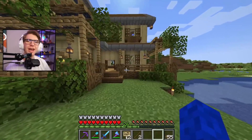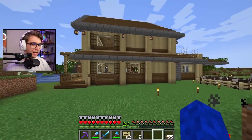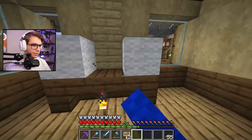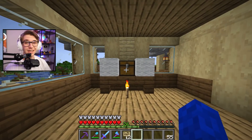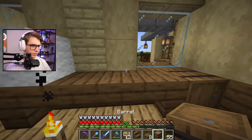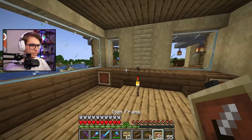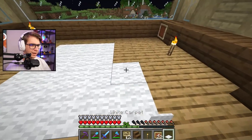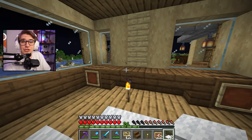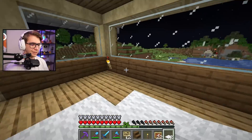We did a few external things: added some flowers, added some chairs on the porch, added more windowsill details. With a silk touch pickaxe all this will be grass. On the back we added a few more touches. There's still a good bit to do but I want to focus on the inside for now. The plan is to have brewing stands right here — I think we extend one — and get some barrels going. It blends in nicely, looks pretty cool. I'll slap on some item frames.